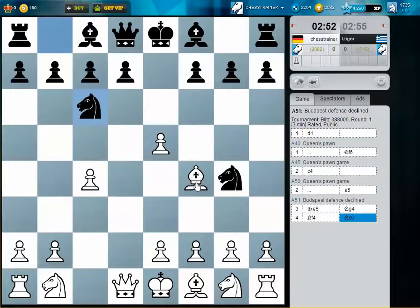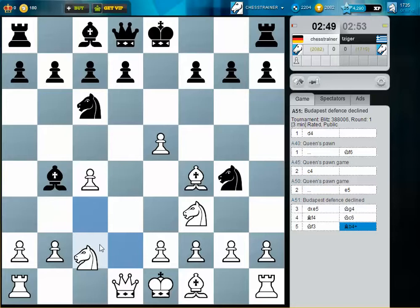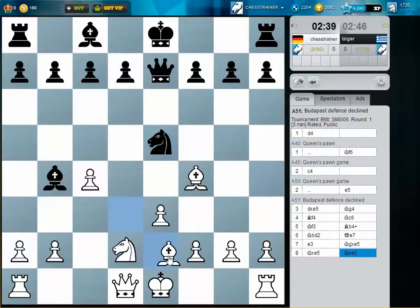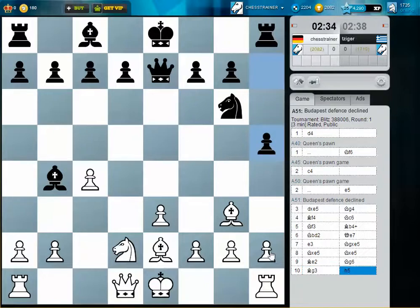We have a Budapest Gambit. Bishop f4 is a normal move. The old trick here is to play Queen e7, and if a3, he takes, take back, and maybe there's a mate on d3. But I just avoid this by playing e3 immediately. Let's just develop. I want to castle, and I saw the move Bishop d6, which looks a little strange but I think it's not that bad.